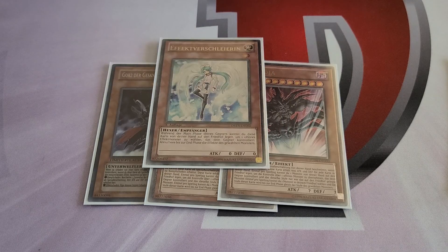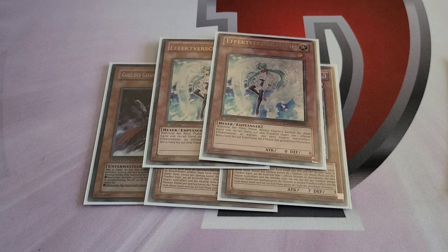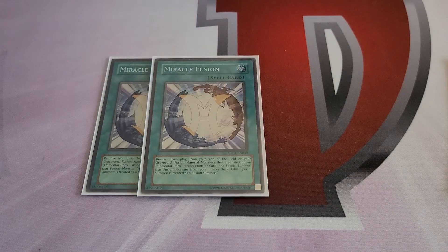We run zero main deck traps — the goal is to make Solemn Judgment completely dead. We do run two copies of Maxx 'C'. This deck fears things like Effect Veiler and whatnot more, but Vailer is just a better card this format. It being a tuner matters sometimes, but Vailer is just better. So those are all your defensive hand traps.